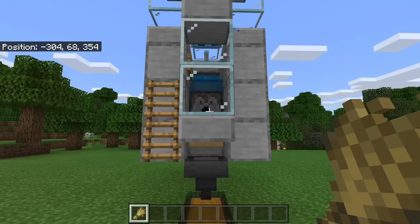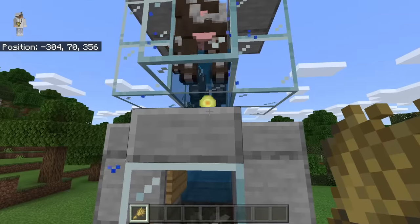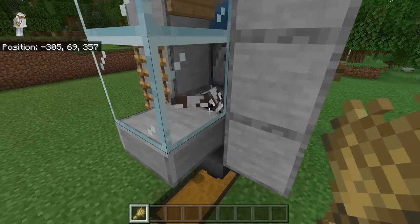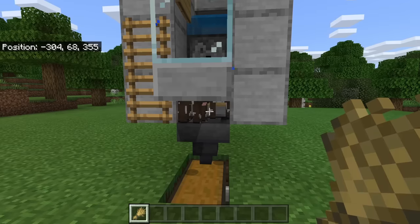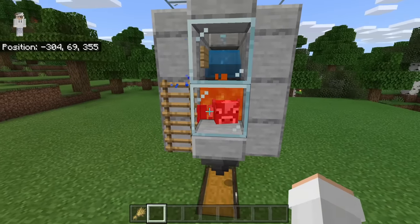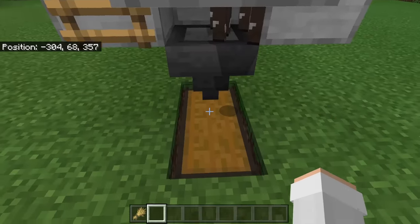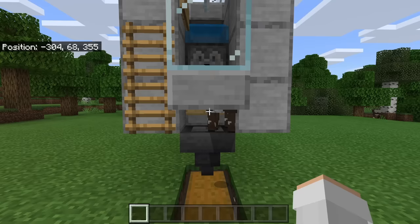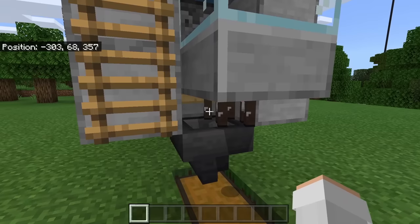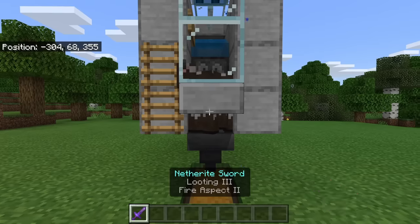I am now going to show you all how to use this farm. To use it, come up here. Then breed the cows using wheat. As you guys can see, you get XP and baby cows will drop down into this bottom chamber. Once you guys have some baby cows in this bottom chamber, you guys can either wait for them to grow up naturally or you can feed them some wheat to speed up the growth process. After baby cows have grown into adult cows, hit this button. That will cause lava to be dispensed and sucked up. The cows will then catch fire and burn, and all the drops will get funneled into this collection chest. By the way, if you guys want to get more drops at a time from this farm, you guys can kill the cows with a sword that is enchanted with Looting 3 and Fire Aspect 2.